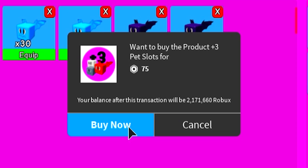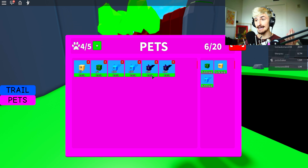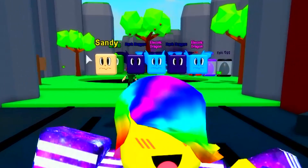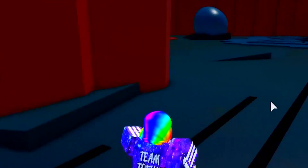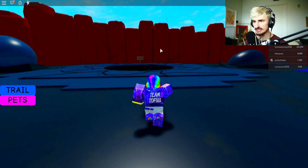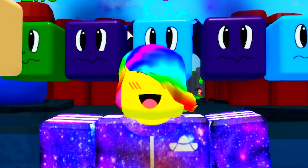Before we do anything, I'm going to buy three more pet slots so we can maximize our multipliers. It's only 75 Robux — really cheap. These are 35 times multipliers. This is an unbelievable setup we have going on now. Look at our gang — they're following us right now, looking awesome. We're coming up really close to this last zone. We just unlocked it — it's another bottomless pit. Who would have thought?